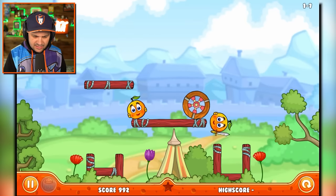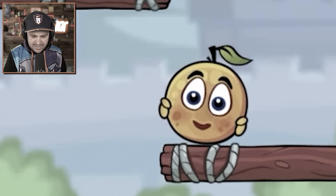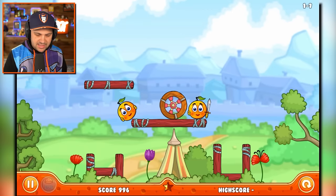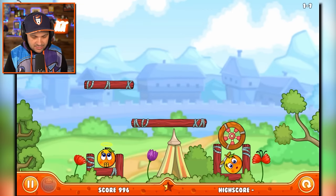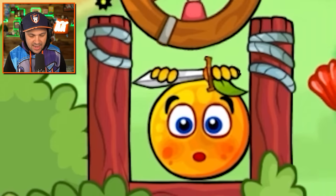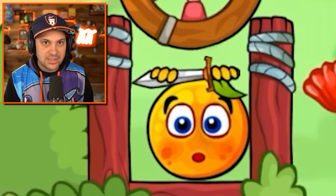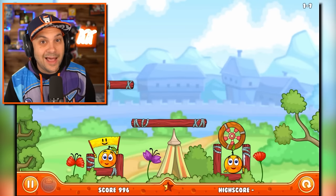I messed that one up. One of my oranges is dead. Reset. I think maybe what I just need to do is that. Yeah, there it is. You're safe. The flower, the star. He's safe. My sword guy is safe. I like how he's holding his sword above his head, like that's what's gonna protect him. But either way, everybody's happy. Everybody's safe. Everybody's alive.